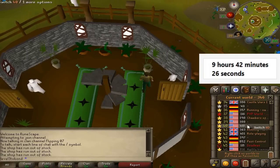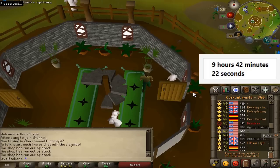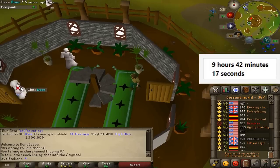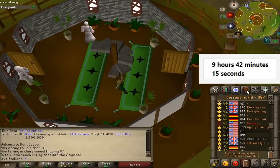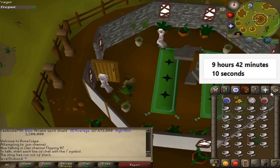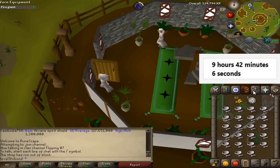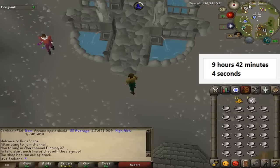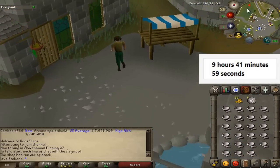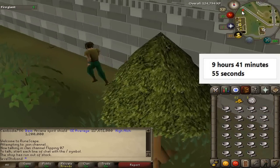We're at the Herblore Shop and just buying out the Pestle and Mortars. There are 3 per world, and then we hop. This is our 4th inventory so far and we've used up nearly every rune. We're about 20 minutes in. We got close to 100 Pestle and Mortars total, and then we'll go back to Varrock to sell them. They usually sell for 400 to 500 coins each, which would be about 40k — pretty nice to start off a couple other moneymakers.